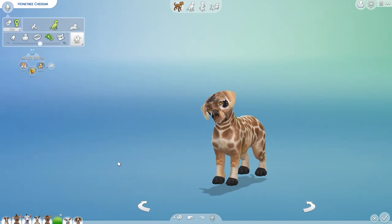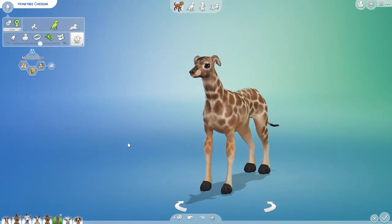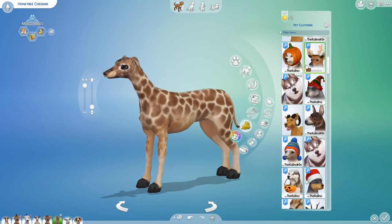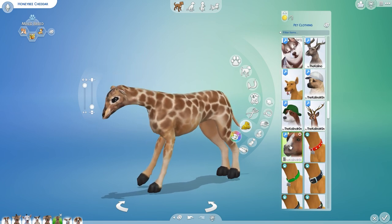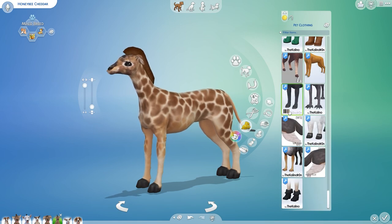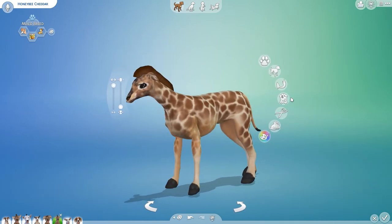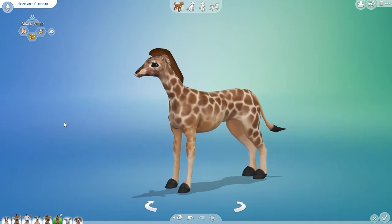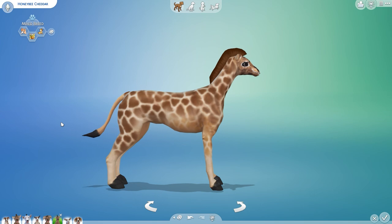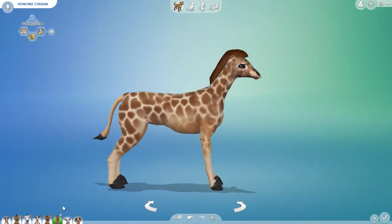Honeybee Cheddar, you're up next. Okay, interesting blend we have here. I can kind of squint and pretend that you don't have four eyes. You did inherit the muzzle, the mane, the tail, and the hooves — so you're like trying to put on as much giraffe possibility as possible, all the way down. I have to applaud your deep efforts in this field. Let me even give you the little tail — you got it all! And you're trying your best not to be a thing of nightmares and dreams. If you really squint from this angle, Honeybee Cheddar doesn't look so bad. That's doable. Good job, Honeybee!